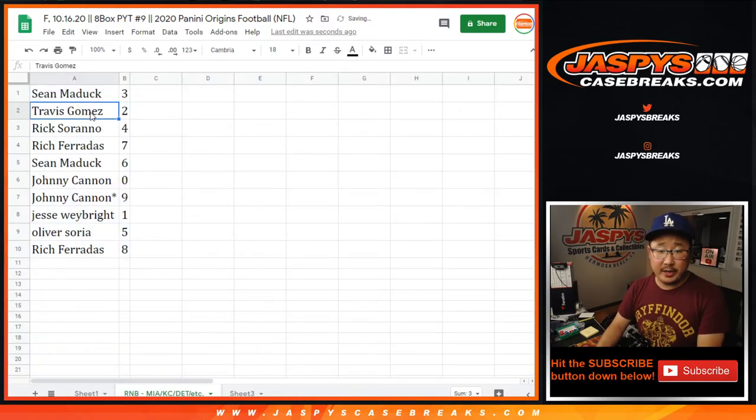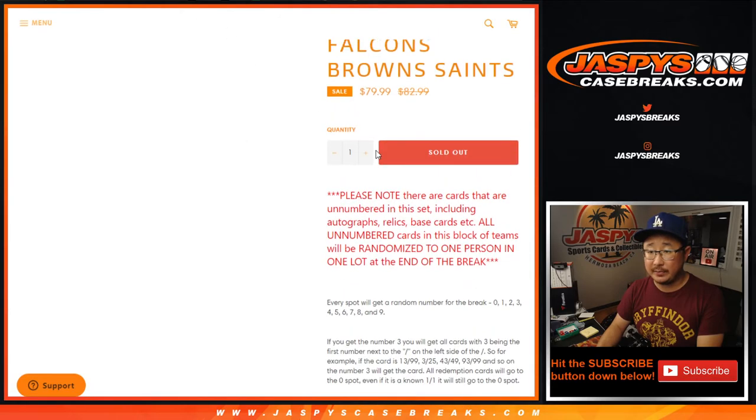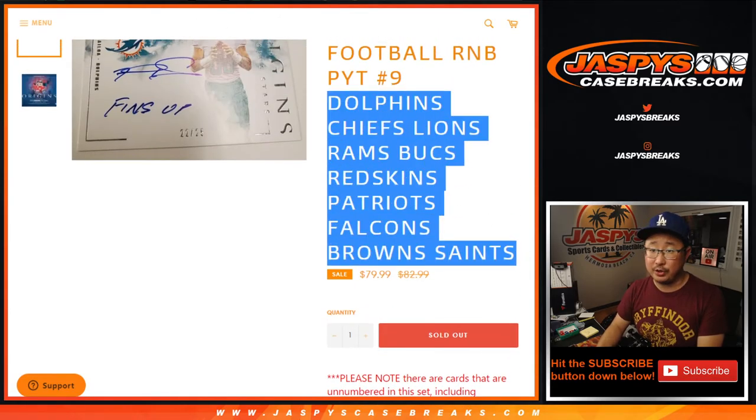All right: Sean with 3, Travis with 2, Rick with 4, Rich with 7, Sean with 6, Johnny with 0. Johnny, you'll get any and all redemptions for that huge group of teams right there, including one-of-one redemptions.